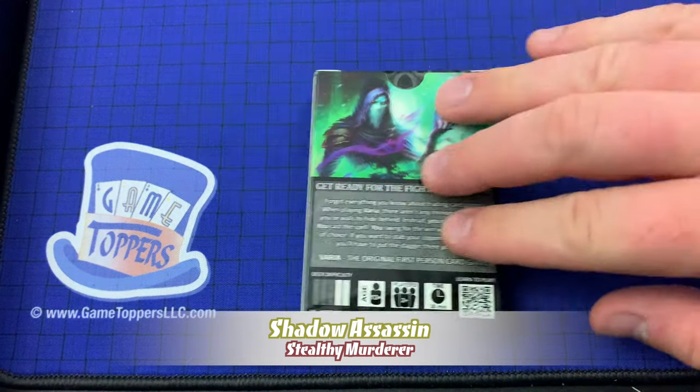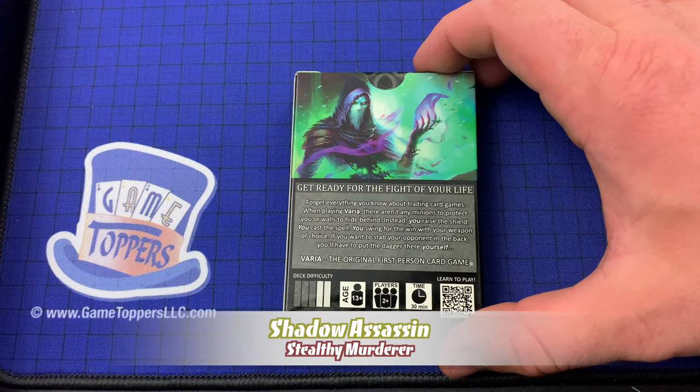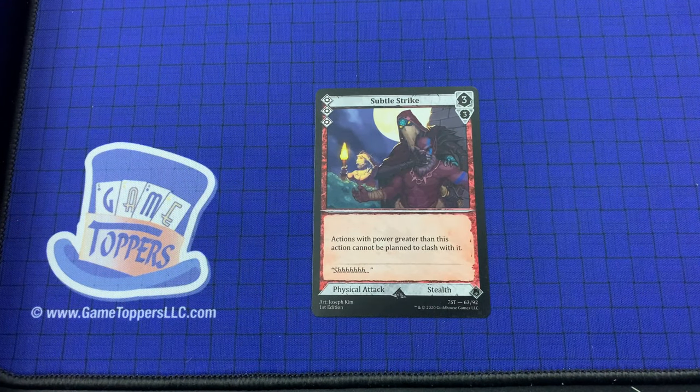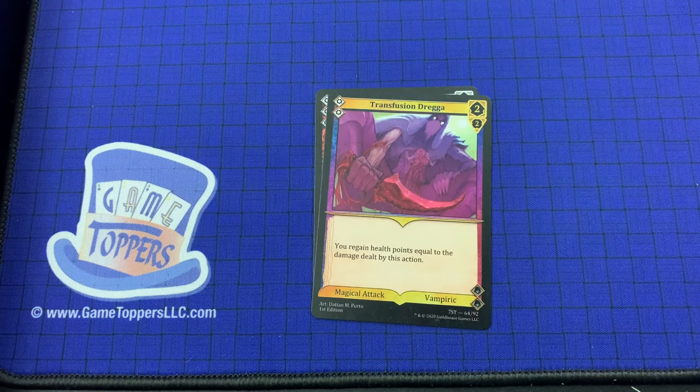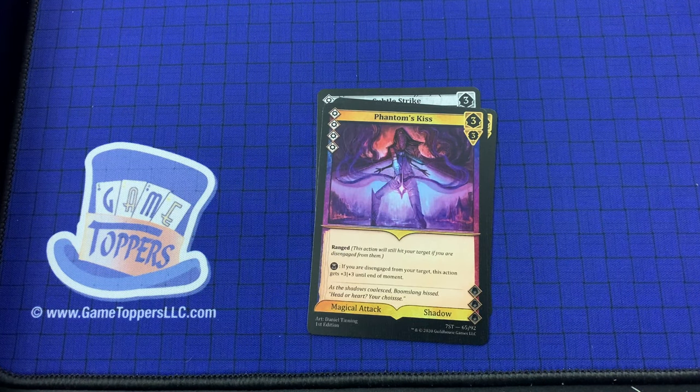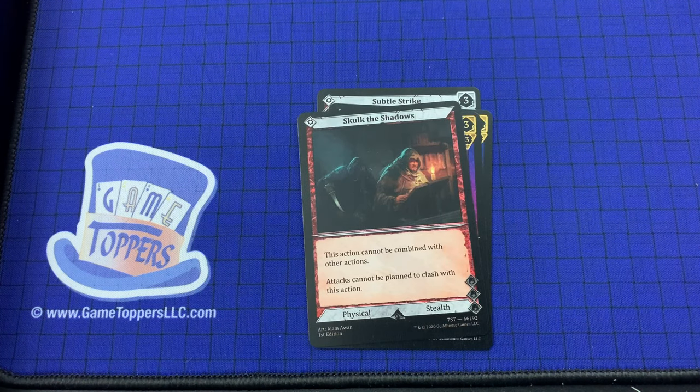Next up we have the Shadow Assassin, who has difficulty 3. We've got Subtle Strike — 3 cost, 3 and 3. Actions with power greater than this cannot be planned to clash with it. Physical attack, stealth. We've got Transfusion Draga — 2 cost, 2 and 2. You regain health points equal to the damage dealt by this action. Magical attack, vampiric. Phantom's Kiss — 4 cost, 3 and 3. Ranged. If you are disengaged from your target, this action gets plus 3 plus 3 until the end of moment. Magical attack, shadow. Skulk in the Shadows — 1 cost. This action cannot be combined with other actions; actions cannot be planned to clash with this action. Physical attack, stealth.